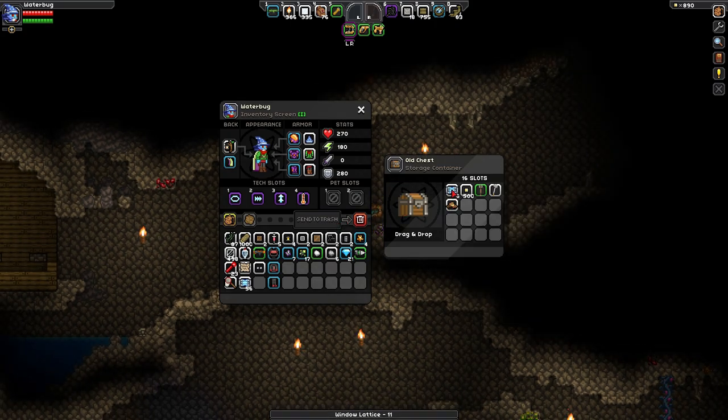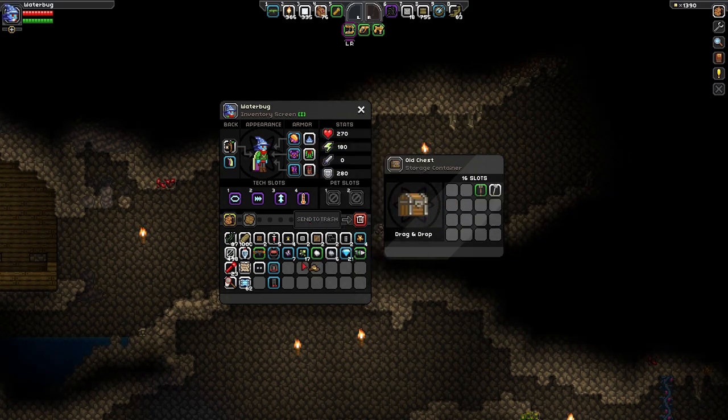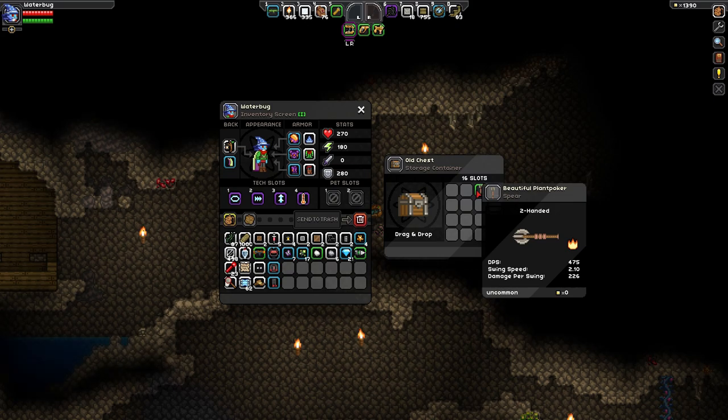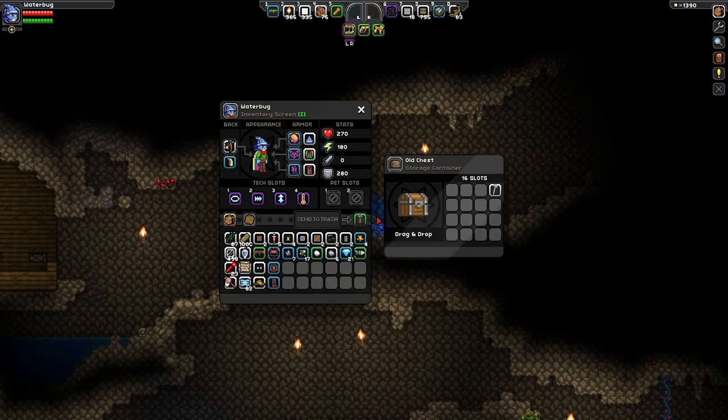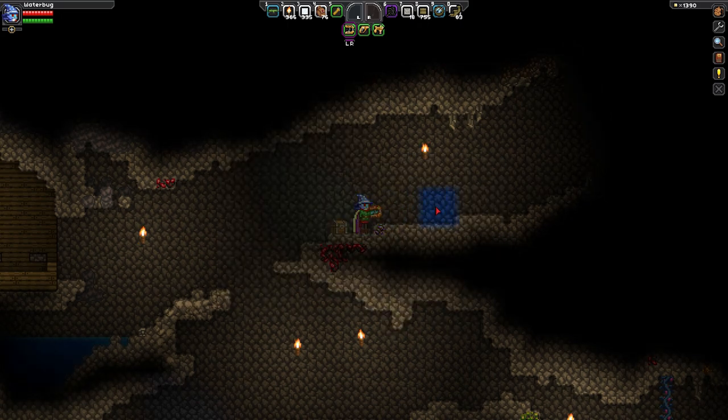Oh, there's a chest. Hello chest. Nano wrap bandages — thank you. Cowboy hat — no, I think I'll keep my wizard hat, but I will take that with me. 475 DPS? Don't make me laugh. 589? Don't make me laugh. I will take the chest.